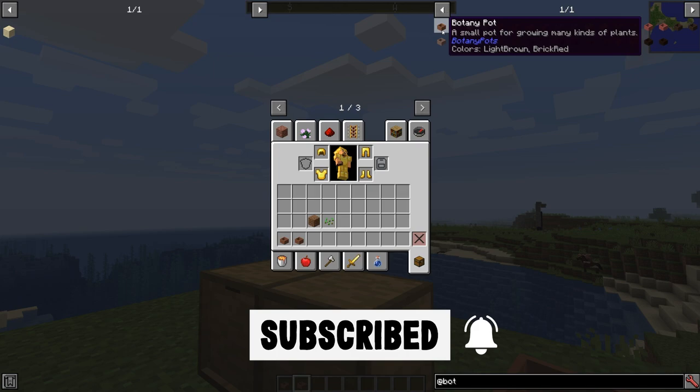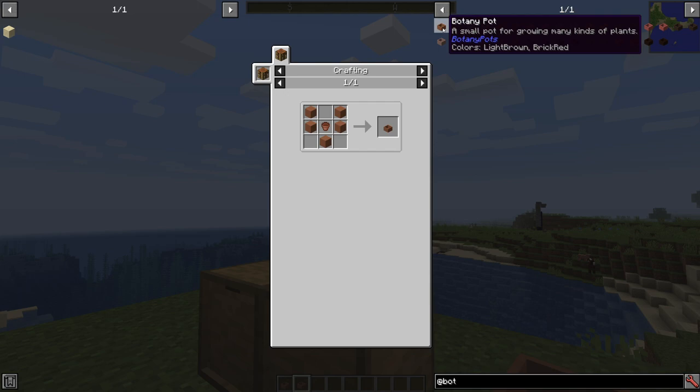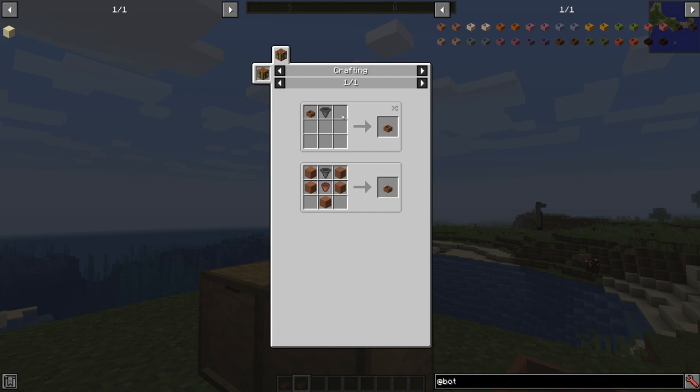So Botany Pots — if you do at botany, you get all the different types. You can dye these whatever color you want, but you can start with just the regular old terracotta botany pot. And if you combine it with a hopper, you can get a hopper botany pot.